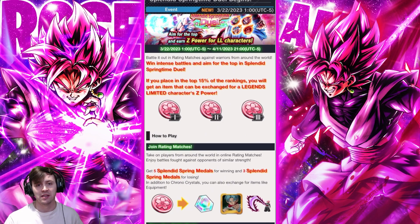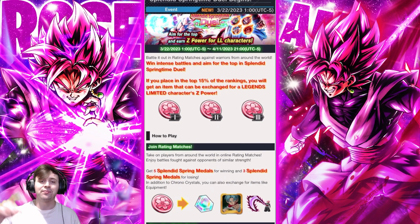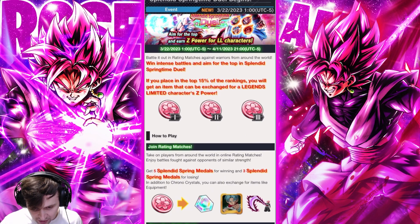It's based off of placement. If you just read here, you can see that if you place in the top 15% of rankings, you'll get an item that can be exchanged for a Legends Limited Character Z Power. However, that does not mean you get the 600, because there are three different coins for three different placement rankings, which give you three different amounts of Z Power. In the top 15%, you only get 100 Z Power.